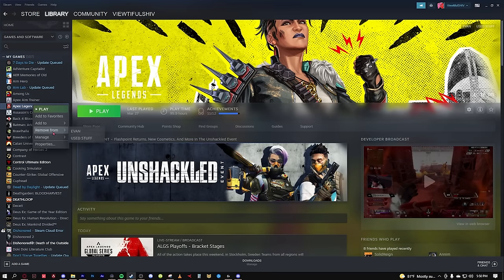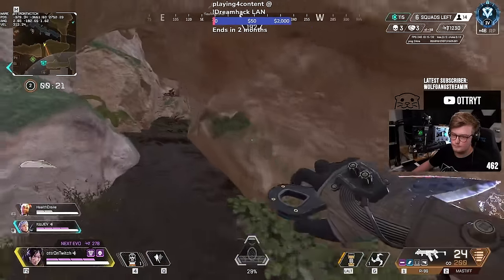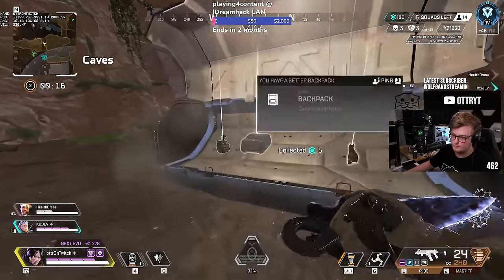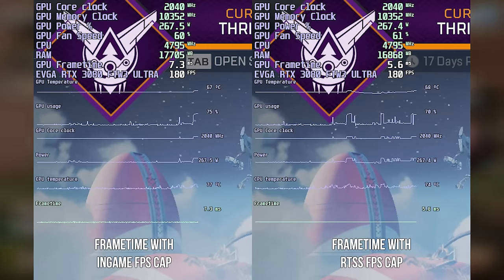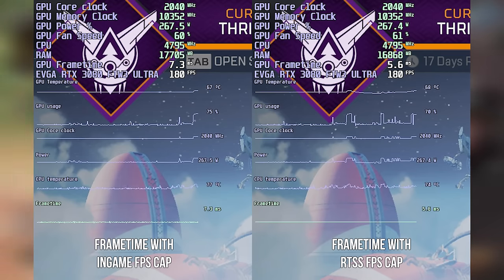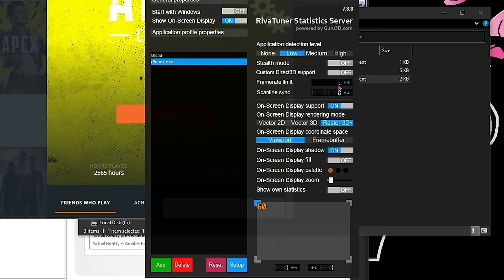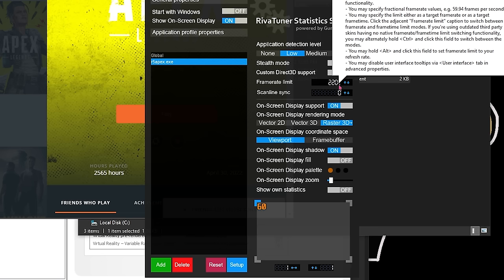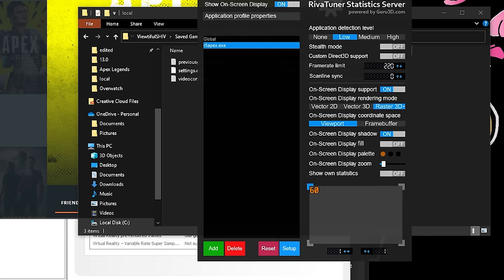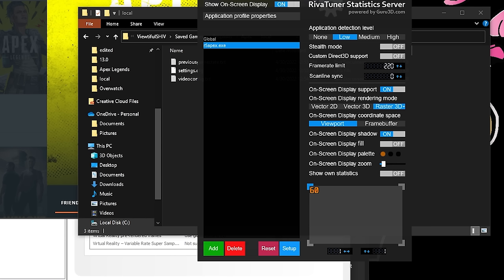We're going to limit the FPS using RTSS for better input lag instead. RTSS is the best option since you can limit your frame rate with the most stable frame time compared to its competitors. 'fps_max' causes janky and unstable frame rates with way more input lag than RTSS — here's a comparison between the two in-game; you want the frame time (the green line) to be as smooth and as low as possible. After unzipping and installing RTSS, add R5 Apex by clicking the green Add button, navigating to where Apex is installed, and choosing R5Apex.exe. Then limit the frame rate on the right side under 'Frame Rate Limit.' Set it to your lowest FPS. If your FPS matches or exceeds your screen refresh rate, limit it 3 to 5 frames under your monitor's max refresh rate. If your monitor caps your FPS under the screen refresh rate, match the RTSS cap to that — for example, if you have a 144Hz monitor but only pull 138 frames, cap it at 138.